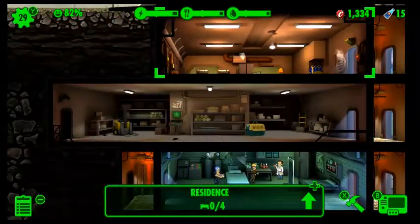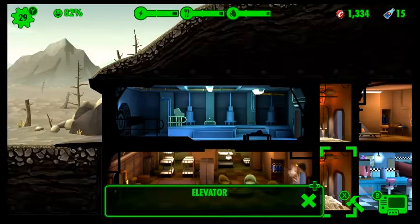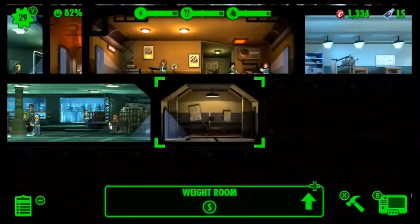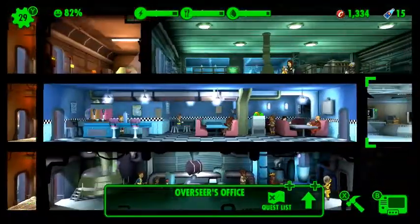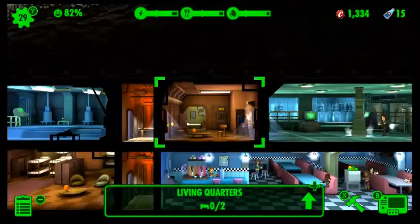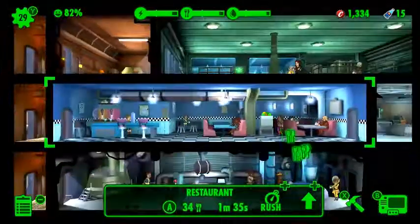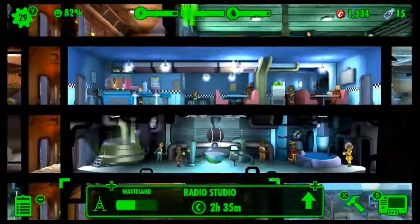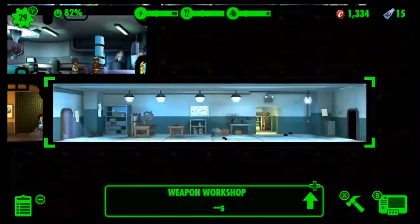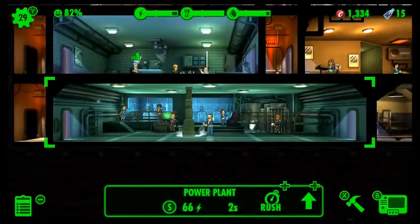The resources will not automatically collect. Once the electricity, the water and the food are ready to be collected, they will just sit there and the people will do nothing. So overnight the people will still use up the food, the electricity and the water, but not collect from the facility. So you're just going to run out of food, electricity and water if you do not already have a good stockpile.